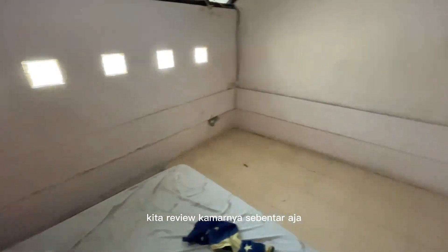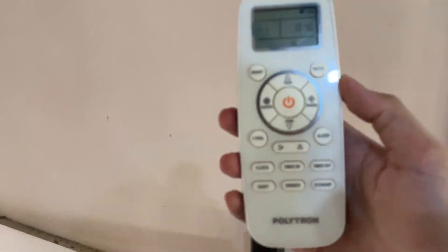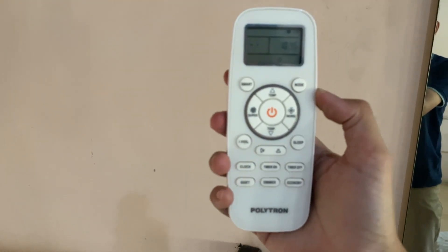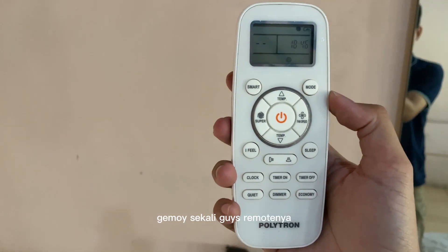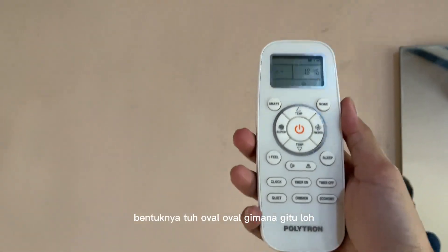Kita review kamarnya sebentar aja. Ini tampak dari bawah ya guys. Kita coba nyalain AC-nya. Ini remote-nya di sini. Remote-nya itu gemboy. Gemboy sekali guys, ini remote-nya. Bentuknya tuh oval-oval gimana gitu loh.